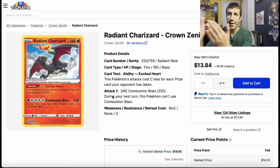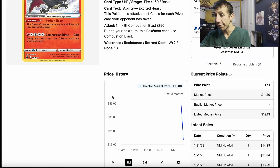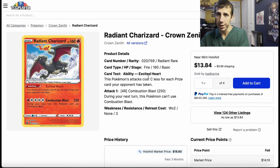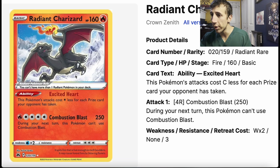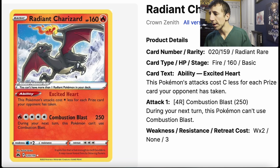For the main set, there's obviously the Radiant Charizard — you need to get it. It's cheaper than the one from Pokémon Go, only about $15 right now and still going down since it just came out. It's a Charizard and it's Radiant — anything Charizard, just buy it. Get multiple of these once prices go down. You can average yourself down — buy some, then buy again when it drops, like how you buy stocks, easing into it, then hold and wait.